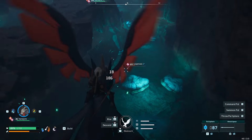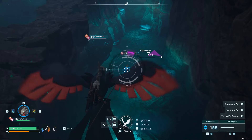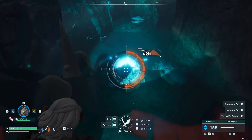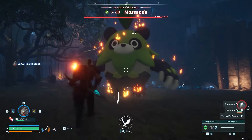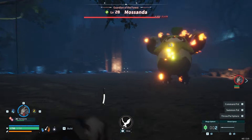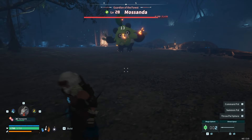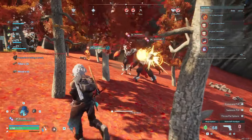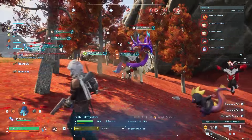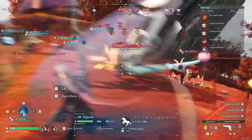Knowing how to get these particular materials should help get you all the way into the endgame of Palworld as it exists today. We expect to see many updates from the devs at Pocket Pair while they work on the game during its early access period. Be sure to check back in with our ever-evolving Palworld wiki for tips, guides, walkthroughs, and our fully interactive map. For all other things gaming, stick with IGN!